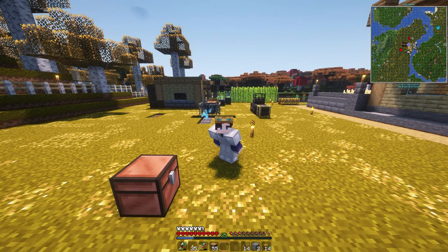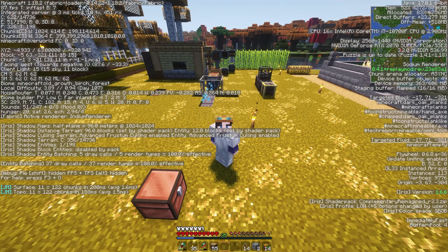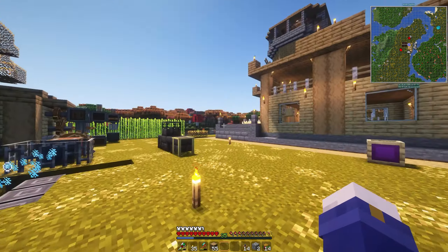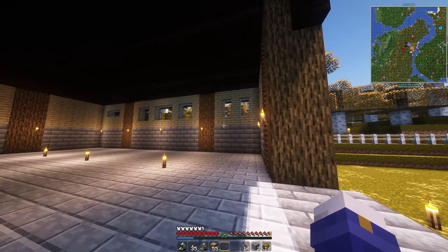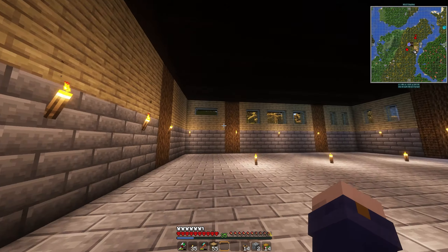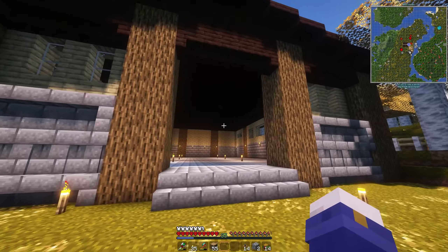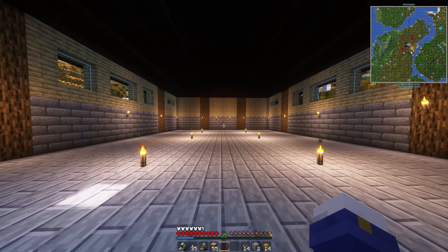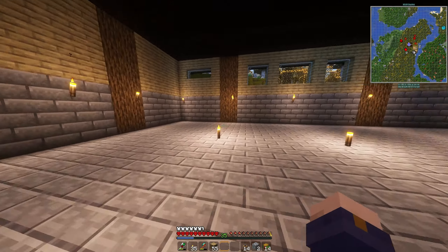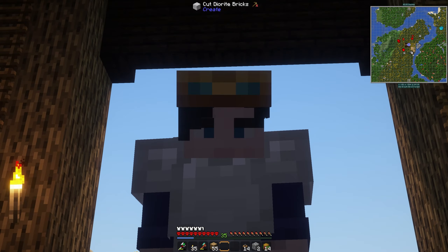After honestly way too long — it took me about an hour, seven in-game days — here it is. This is the bulk of the warehouse. I still need to do a little bit of work to make it not so dark up top and I have a little roof access for now, but this is where the majority of my automation is going to go. I'm probably going to do it in a border ring for automating certain processes that take up a lot of space.